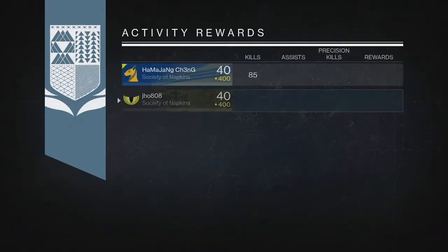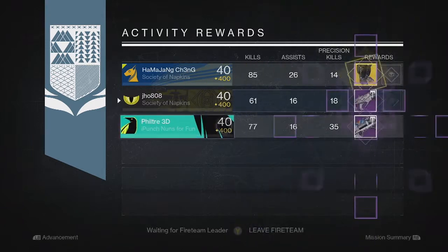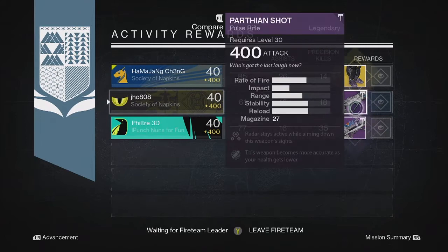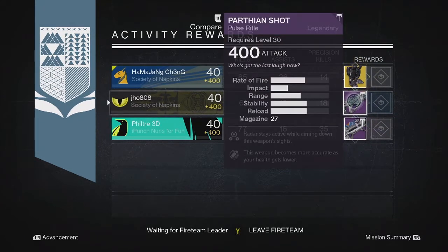Moving on to my next Nightfall drop for my Warlock. We got another legendary, and this time it was a weapon — the Parthian Shot, which is a pulse rifle. Came in at 400. The perks on it weren't the greatest, so I'll probably end up using that as infusion fuel as well.